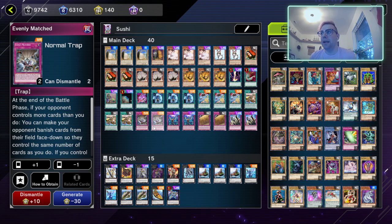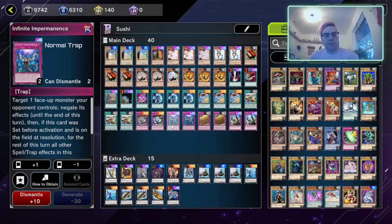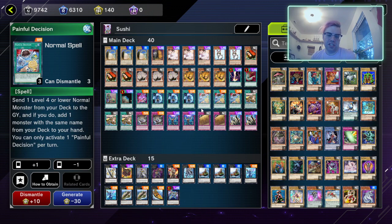Next we have two Evenly Matched — sometimes when going second we need this card. Two Infinite Impermanence for negating effects is good. If you have the UR gems to spend, I would advise putting two Effect Veilers in this deck as well and taking out the Upstart and a Painful Decision. I personally didn't want to commit those gems for a casual deck, but if you're trying to be more serious about it, I would advise making those changes.